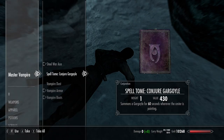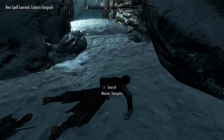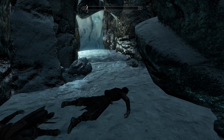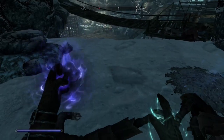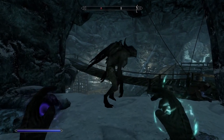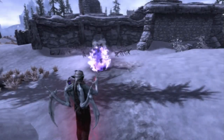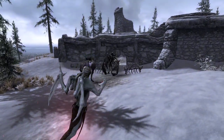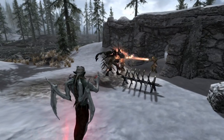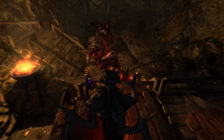Some vampires now summon gargoyles of all three types, allowing the simplest variants to continue to appear even at higher levels. These vampires drop spell tomes that teach you how to summon gargoyles as well, so now you can conjure gargoyles even if you're not a vampire lord or even a vampire at all. To keep the vampire lord's powers at a higher status, using the amulet of the gargoyle when transformed summons an ancient gargoyle instead of the common variant. It is also possible for the ancient gargoyle you've summoned to summon a common gargoyle of its own to help in combat.